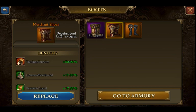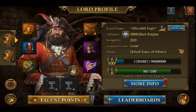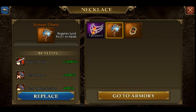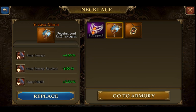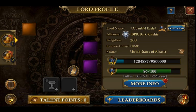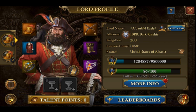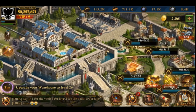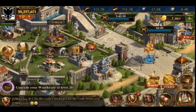Those boots are good — this is really what you want to start seeing, at least the purple 21s. Here we have the strategy charm — this isn't terrible. However, you want to start moving towards the gold equipment as you work your way up. We can take a look at that again in the armory or the forge.